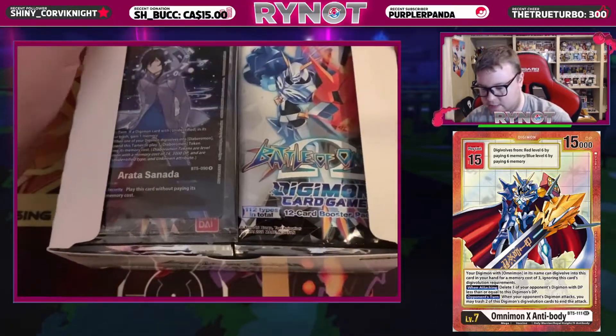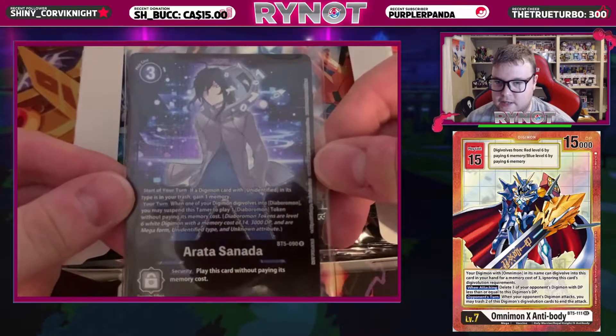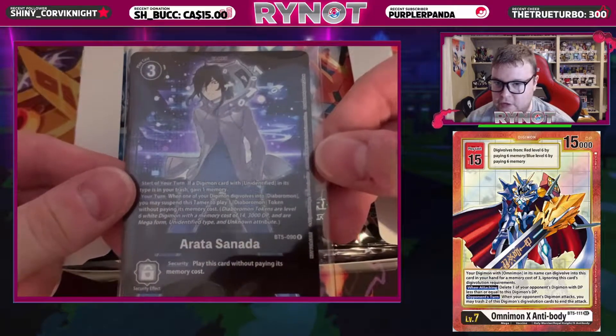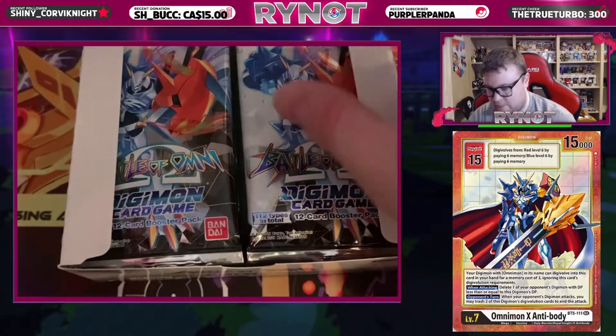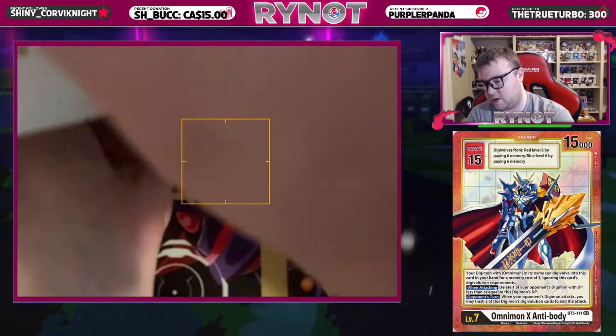Alrighty, let's see what our box topper is. It is an Arata Sonata. Very nice. Love the art on this card. Very, very happy. It's a different box topper from our first box, which is basically what you want to see.